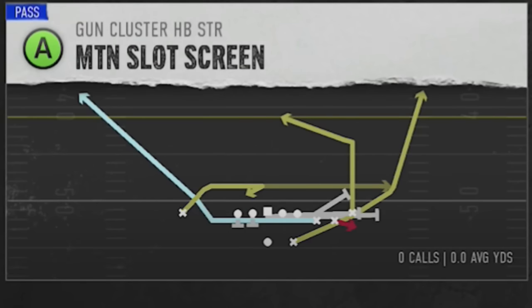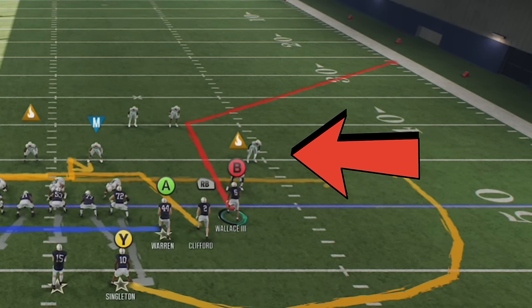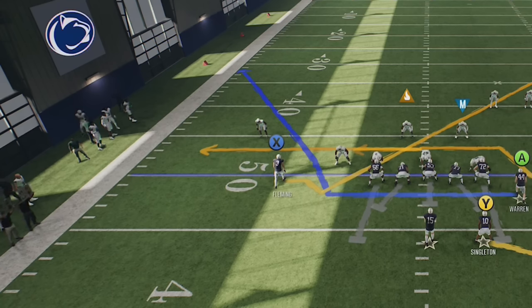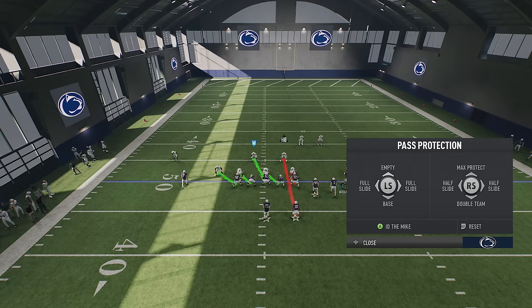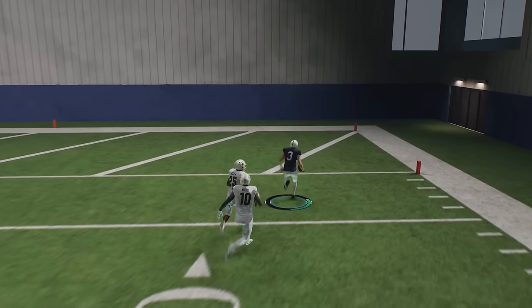I backed out to pick an actual man zero blitz to show how it works. This works best when you have a leverage advantage — I no longer have outside leverage with this receiver since the cornerback is to the outside, so it won't work as well. But on the other side, I have inside leverage with the X receiver, so I'll put him on a post, custom stem him, then smart route him. With that leverage, he runs away from the cornerback much more effectively for an easy one-play touchdown.